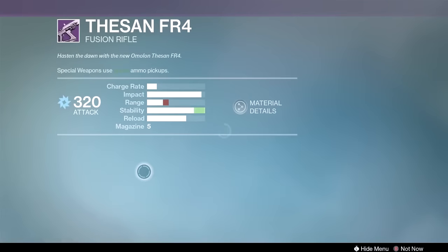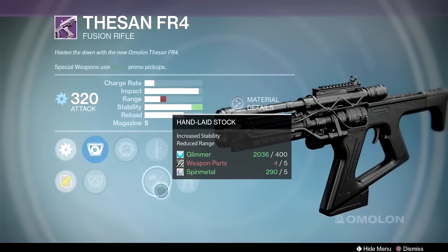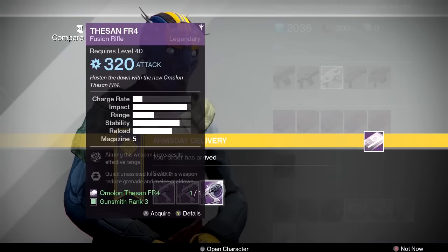Next up we have life support, army of one, quick draw, hand laid stock and exhumed. Quick draw is good. Hand laid stock, like I said, not so good. This one is not as good as the other two, I would have to say.